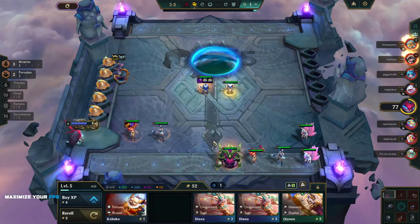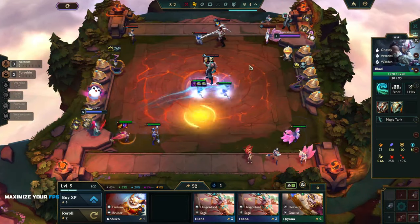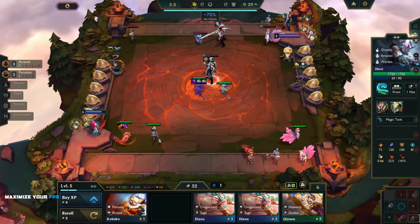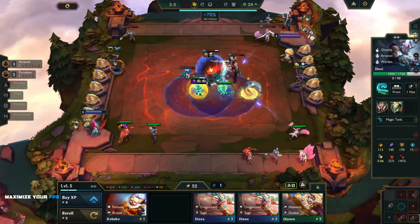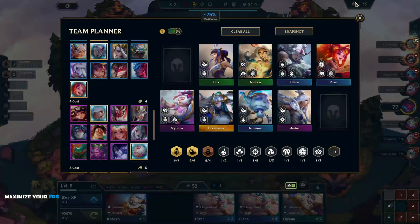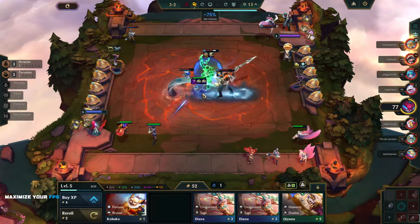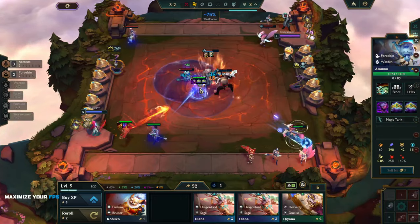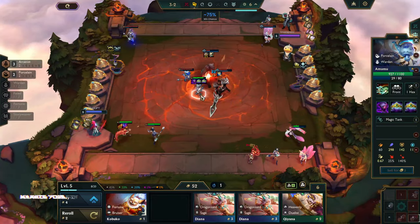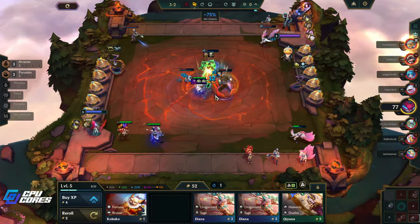We don't need the Orn — that's silly. Now I know where my Alawis are going. Two-star Alawi is as far as we're going, and that guy has two Wardens too. We will also be going Wardens, so this opponent is going after the same units we are — that's relatively sad. Luckily this comp doesn't seem to be doing any damage to our Amumu.